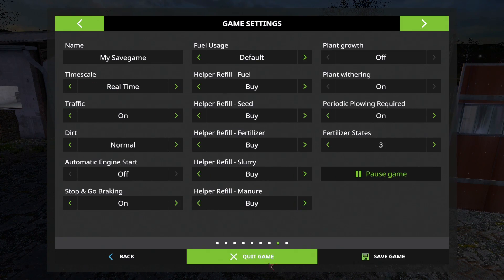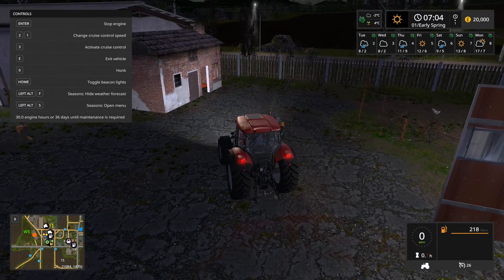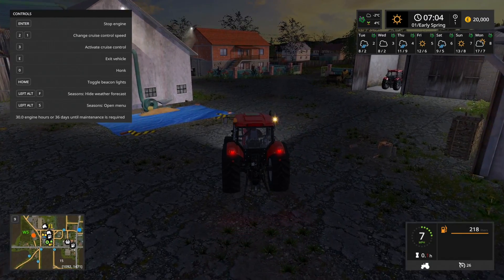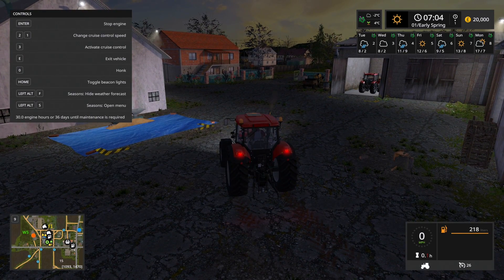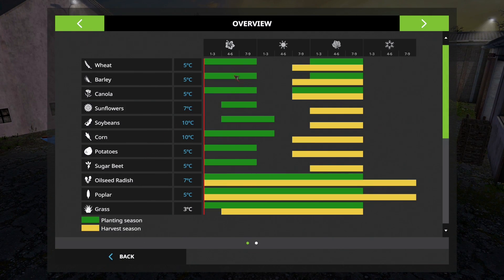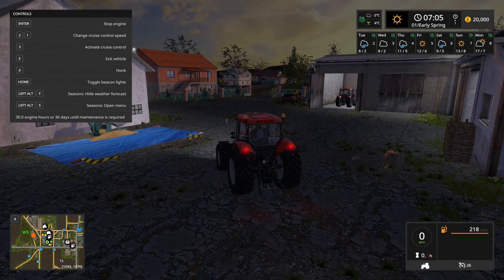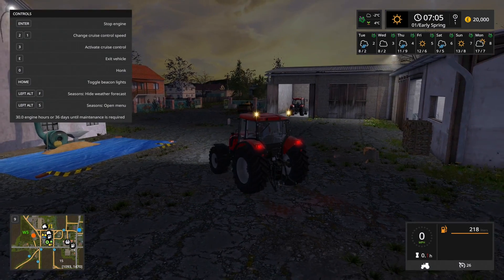I'm going to put the timescale down to real time for a moment. With the Seasons mod, if you press Alt+F you can see the weather forecast — Tuesday it's raining, Wednesday cloudy, Thursday raining, Friday sunny — and it gives you temperatures. The first temperature is the outside air temperature and the second is the grain temperature. The grain temperature is important because it determines when you can actually sow. For wheat, the grain temperature must be above five degrees C. When it shows in blue, you can't sow. Right now the grain temperature is four degrees and the outside temperature is minus two, so it's pretty cold at seven in the morning.